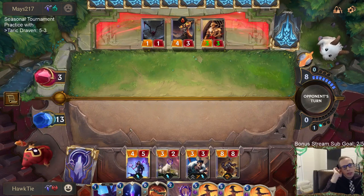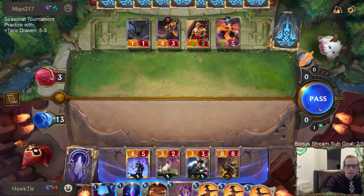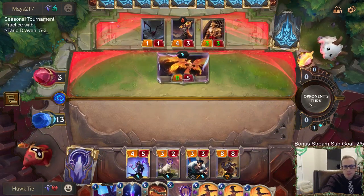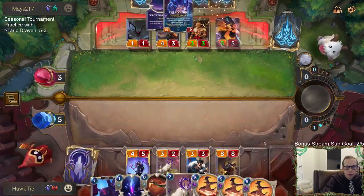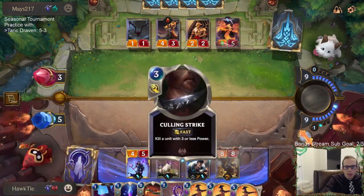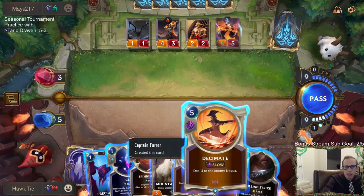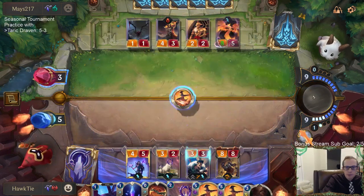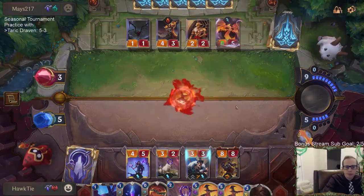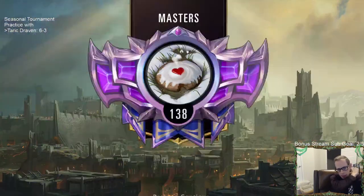They've got a whole bunch of Celestial cards but only 8 mana. I can't imagine they're playing Ruination. If I lead with Decimate, they'd have to counter the Decimate and also use Ruination — they can't do both. 6 and 3 — real good win. But not a matchup I would count on winning. We just kind of won on the back of Taric and Taric being so strong.